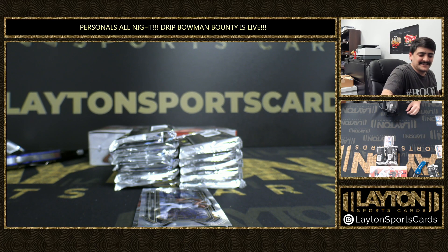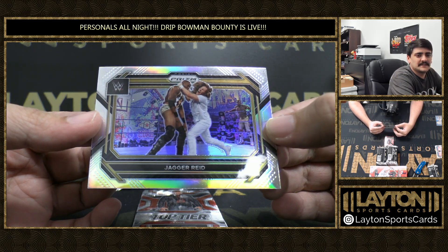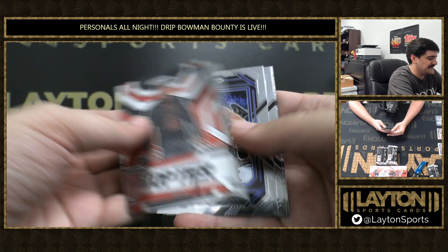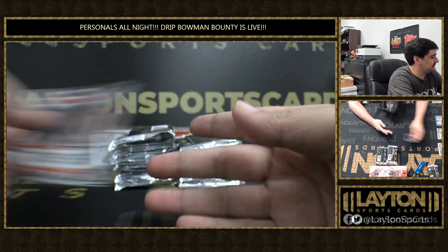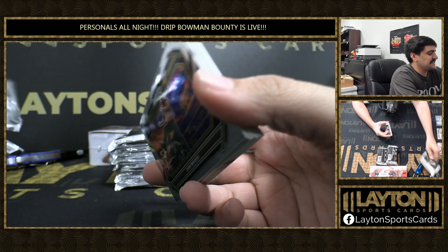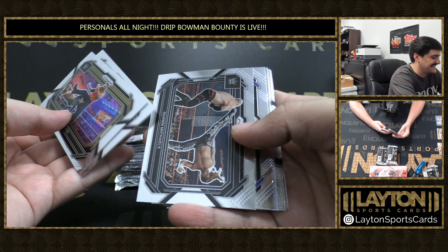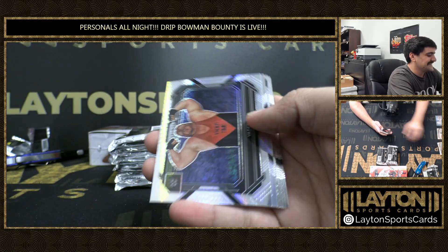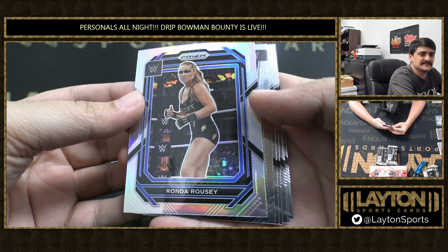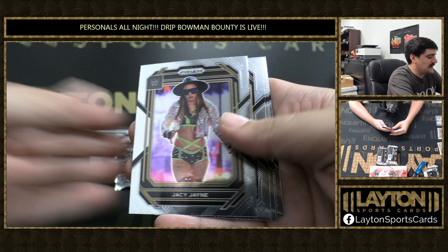Nice Perez first pack — got the first pack mojo going tonight. Right behind that we got a silver Jagger Reed. First pack has been pretty hot tonight — the first four or five Bowman Jumbos I opened I hit first pack auto. There's an edge. We got a hyper Vader, hyper Vader, and a silver Ronda. There's Brett Ring Royalty — there's a Wahoos box so far.